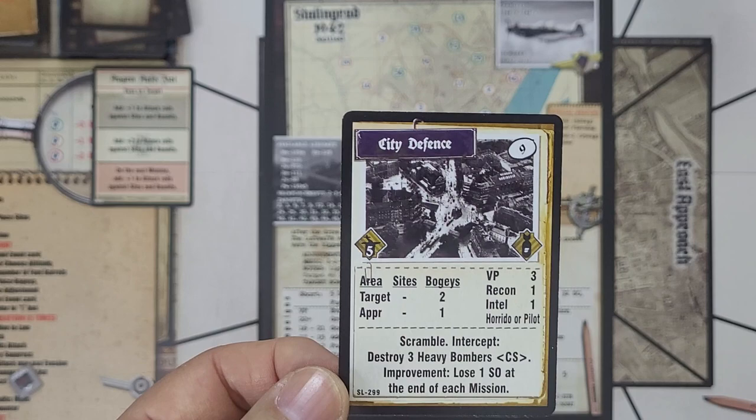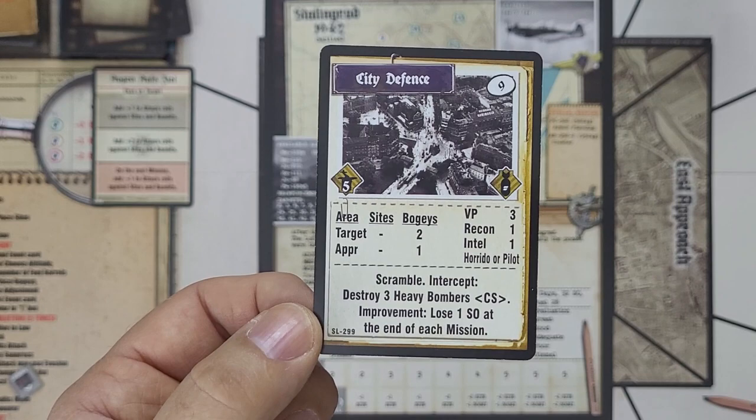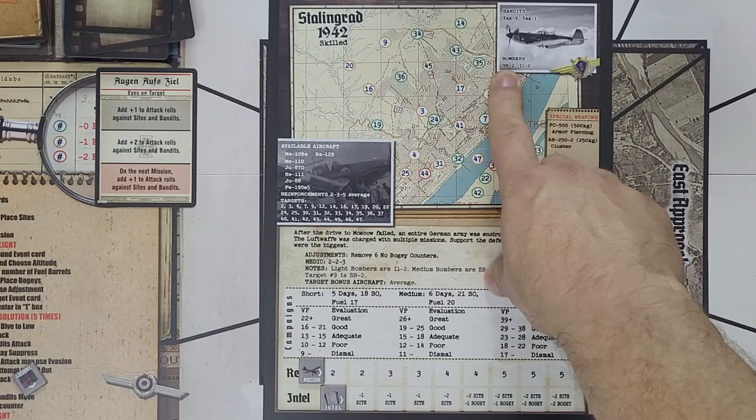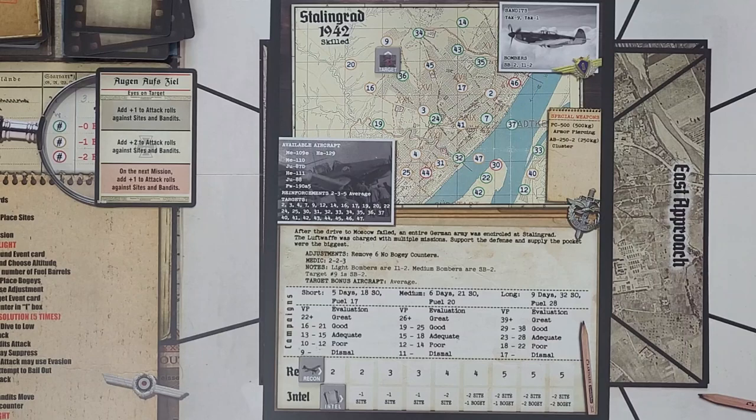We need to destroy three heavy bombers. The heavy bombers here are the SB-2. You can see the bombers: SB-2, IL-2 — the Sturmovik — which is a medium bomber, and the SB-2 is the heavy bomber option. This is a yellow circle target, which means we have to spend one fuel for each aircraft. I think I might only take four, because I need to conserve fuel, and there are three bandits and three bombers to face.